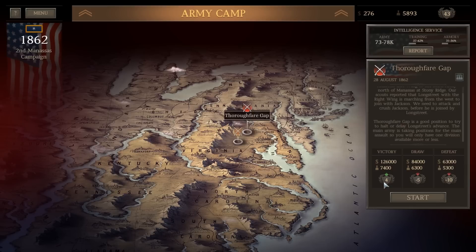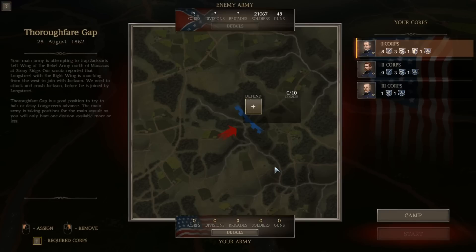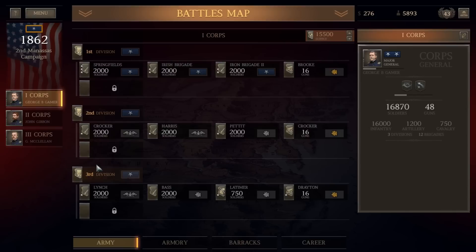Like all side battles, there's a big prestige hit if you lose and a minor prestige bonus if you win, but the money and recruits are really what we're going for. It sounds like we'll only have a portion of our force — about one division. The enemy is 2.5% weaker due to our win at Kettle Run. We get 10 brigades — a little more than a division — and we're going to deploy the 2nd Corps.